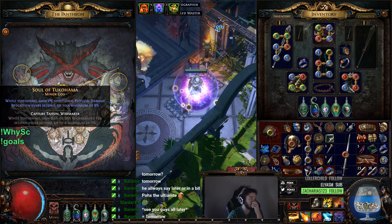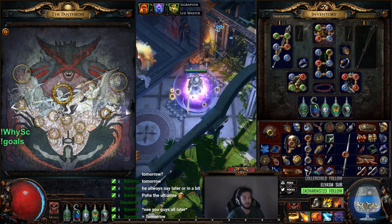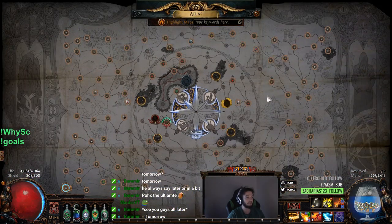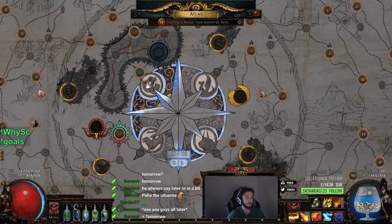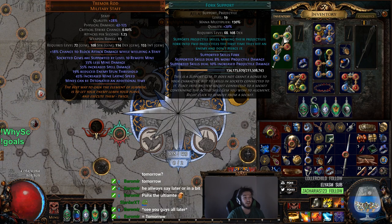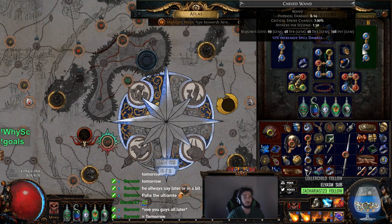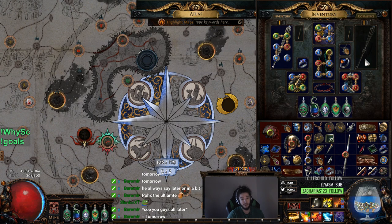Or you can go with Tukahama, but I don't really try to face-tank things. Here's our Atlas completion — things are going pretty well. I pretty much only have Hydra right now because I'm trying to farm the Hydra Ring so I can drop Fork. Although honestly I don't even know if I need to do that because my damage feels really good right now. But dropping Fork would be pretty sick — replacing Fork with something like Immolate as an example would be a pretty big change.